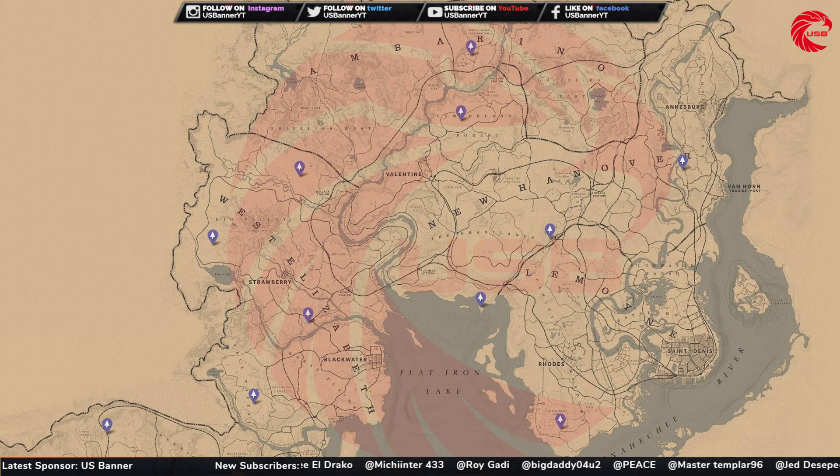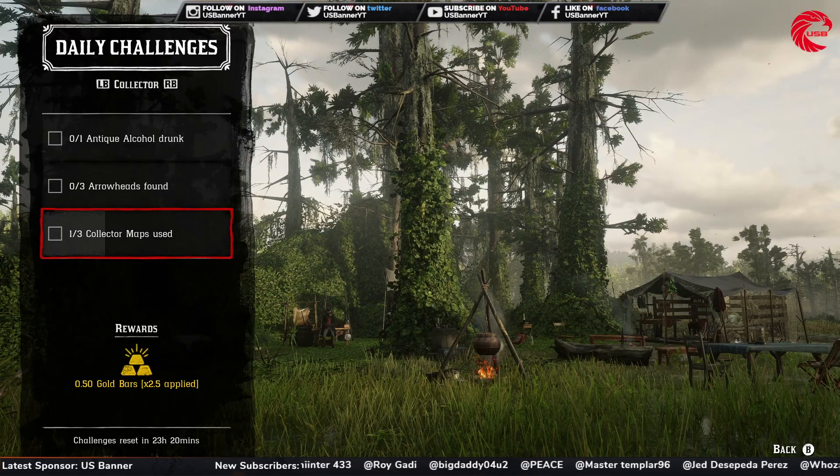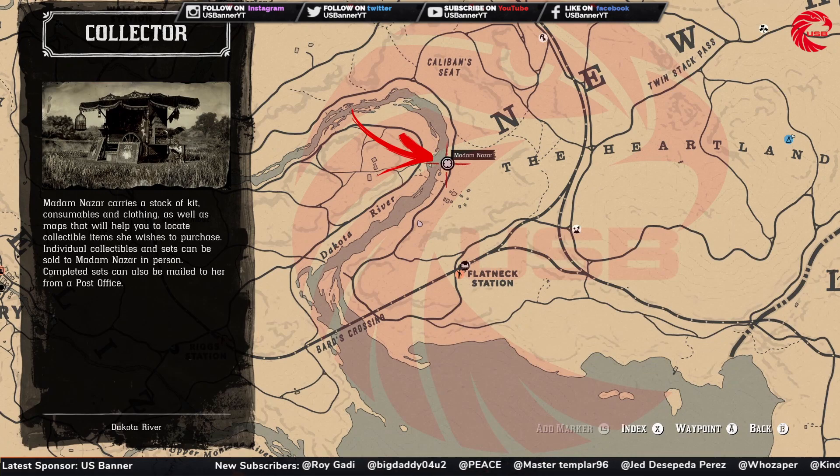After that you have to use three collector maps. You can purchase collector maps from Madame Nazar, and you already know where Madame Nazar is — she is beside the barn area in Valentine.